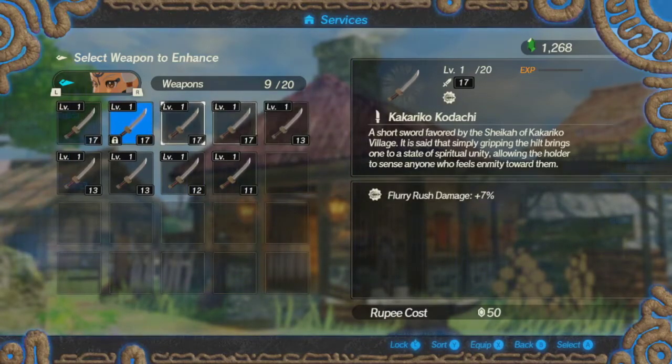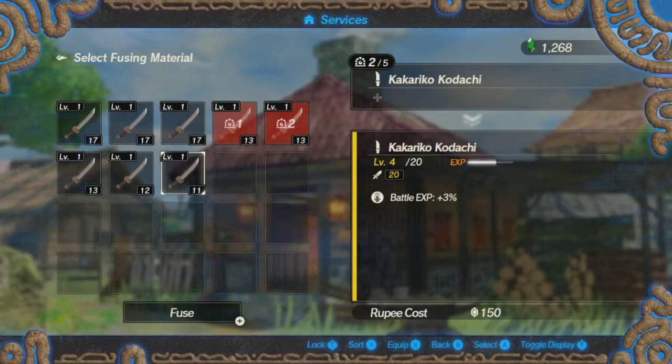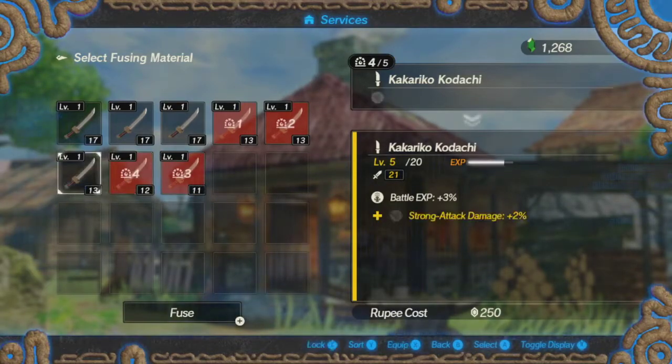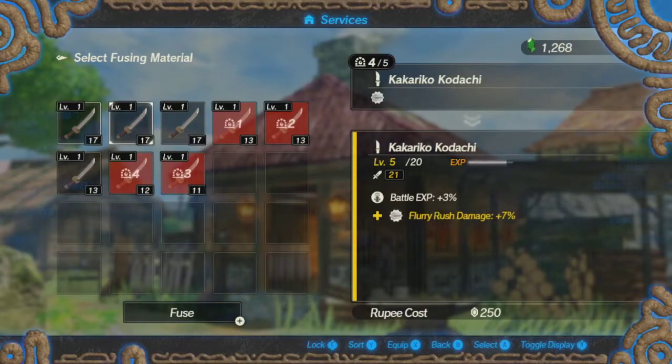Let's remove the lock off of that one and put all of the weapons that don't have an ability into this. Looks like you can only combine five weapons at a time, so now we have an empty space. For our last one, what will we actually put into it? Special attack, flurry rush, strong attack... The second I hit level five, that's when it goes — so there's a chance I'll actually be able to put multiple skills onto it, so I'll just hold back.